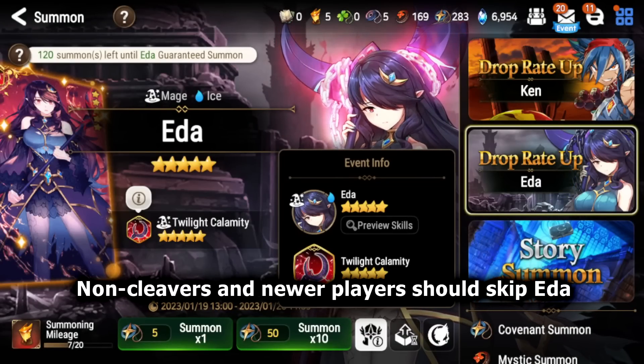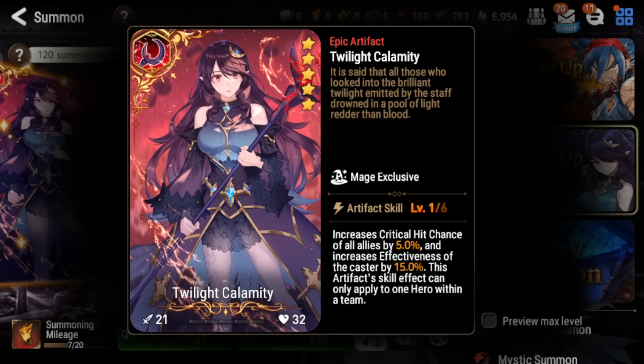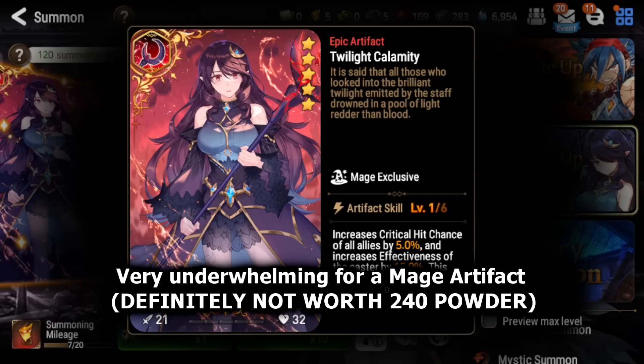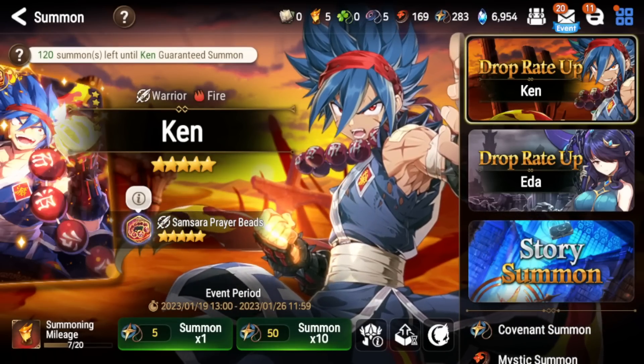Next, Twilight Calamity — Ada's mage exclusive artifact — gives everyone on the team crit chance and increases the caster's effectiveness by 15%. This is decent in arena offense where you run the same team repeatedly, but most mages already have great artifacts. Ancient Book is especially strong for Ada. In World Arena where Ada is the best cleave unit, Twilight Calamity isn't as great because most units are already built to 100% crit chance when cleaving, making the crit bonus redundant. Effectiveness is a nice bonus but not necessary since Ada wins through sheer damage output.